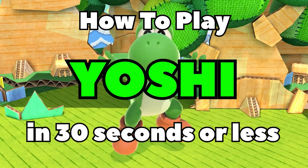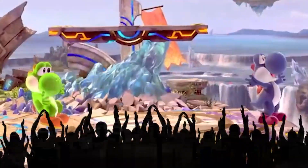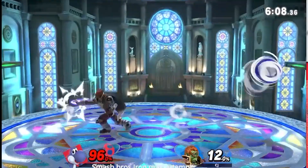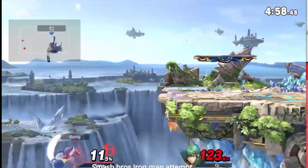How to play Yoshi in 30 seconds or less. If you're ever in the air, hit him with the nair. And if you get him in the egg, beat him with the dair. How could you hate this character? Just look at him. Never use this trash. Your up B is not an up B, but it is a projectile.